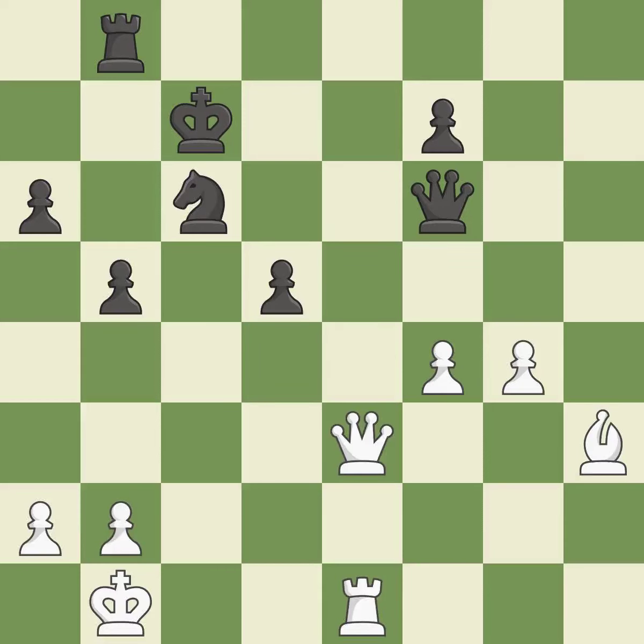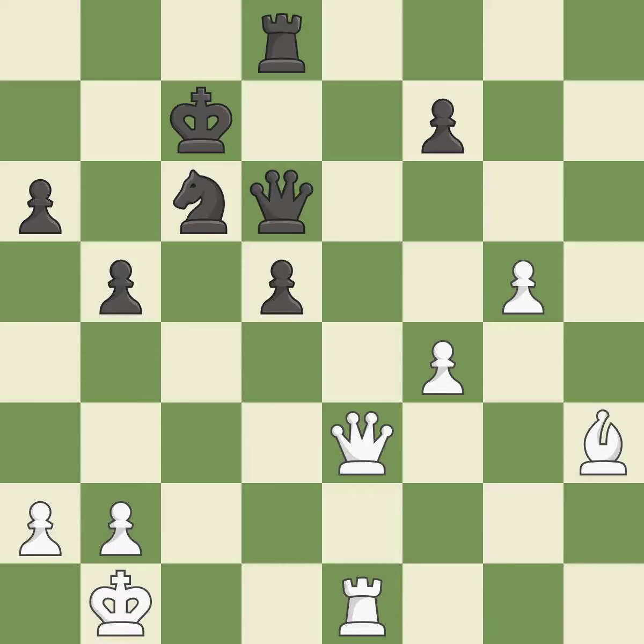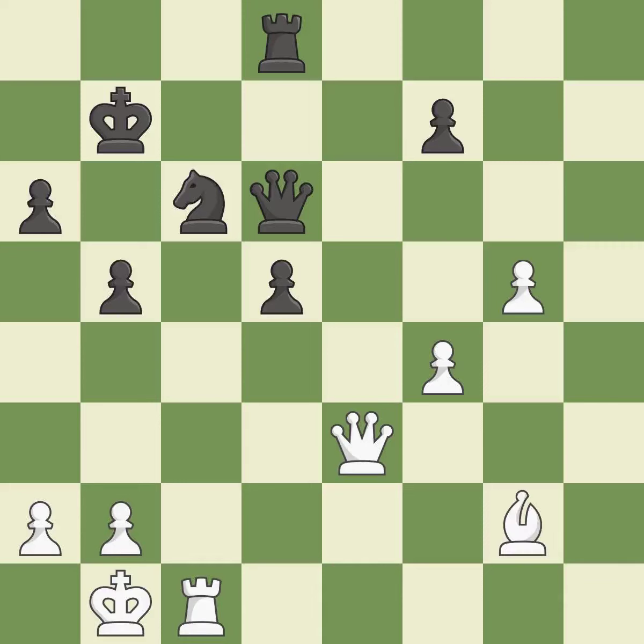This threatens to kick a queen — it is an inaccuracy. This threatens to kick a queen. Only one move worked there, and this wasn't it. This overlooks an opportunity to offer an equal trade of pieces. This allows the opponent to pin a knight to the king — it is a mistake. A pawn kicks the opposing queen, forcing her to move or risk being captured. This ignores an opportunity to kick a queen — it is a mistake. This threatens to play checkmate. This allows the opponent to kick a queen — it is an inaccuracy. This stops the opponent from being able to play checkmate — it is good. This stops the opponent from being able to kick a queen — it is excellent.